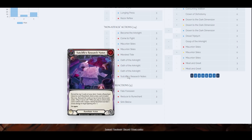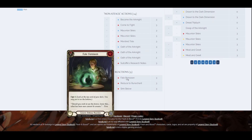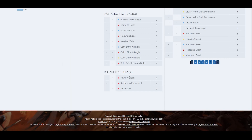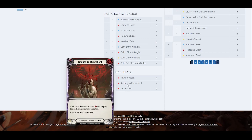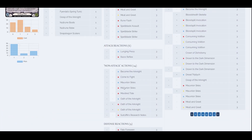We have nine defense reactions — a good number to have. Three copies of Fate for Sin, three copies of Reduce to Runechant. You could swap Fate for Sin for three yellow copies of Reduce to Runechant depending on your taste — the yellow one blocks for three. Then three copies of Sink Below, just a good card to cycle your hand.